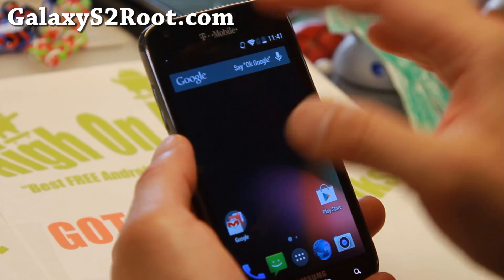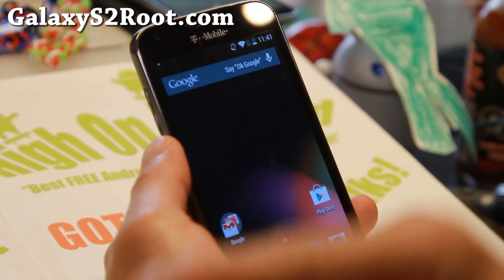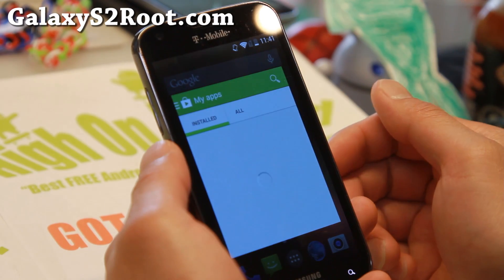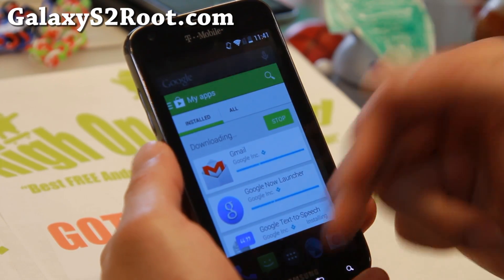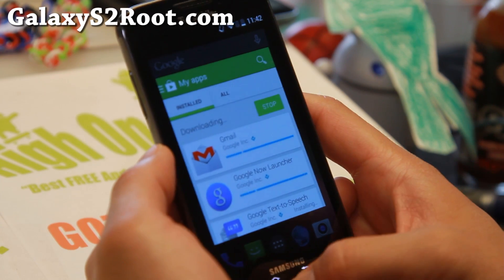Whenever you get text messages, it's going to show on top as an overlay, which is kind of nice. That's what Paranoid Android has been working on — you'll be able to get it, and whatever notification comes in, you won't have to exit out of your app, which is kind of neat.